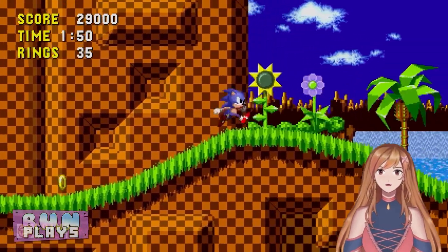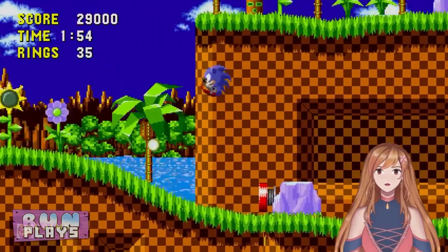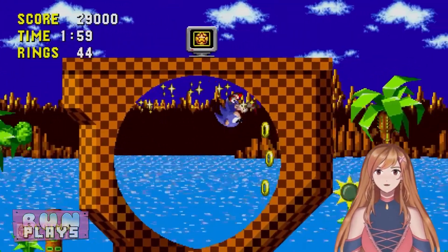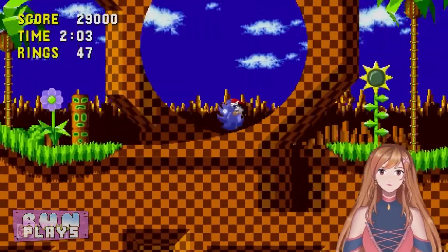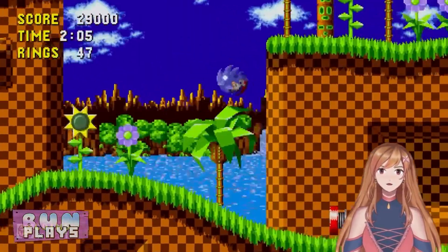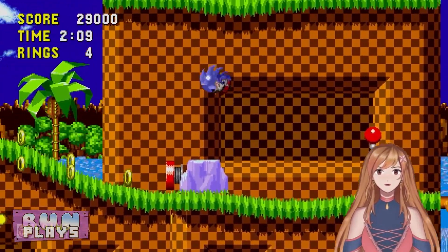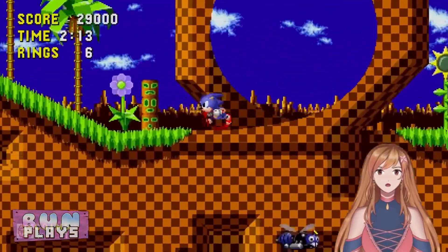Green Hill is one of my favorite zones in the game, because there's just so much to enjoy about the scenery and the area. There's not too much of what I call beginner's traps, where you fall into something and automatically die. There are spikes and whatnot, but you can get your rings back easily, and you can have a lot of fun with it.